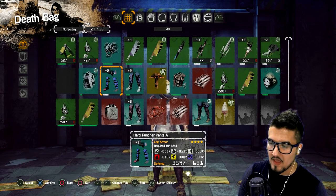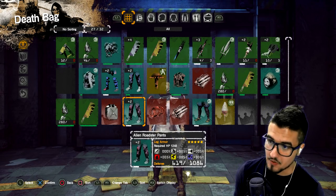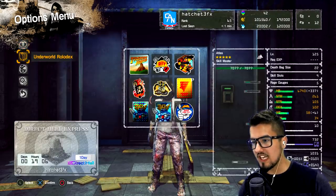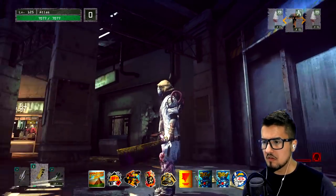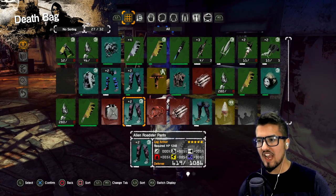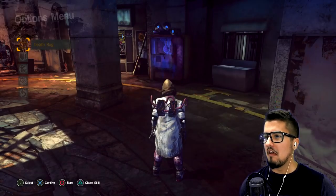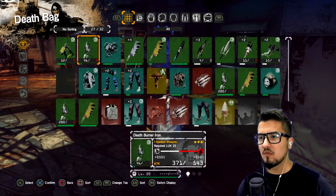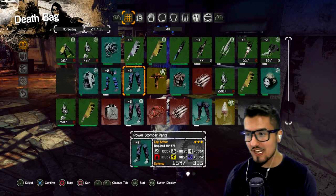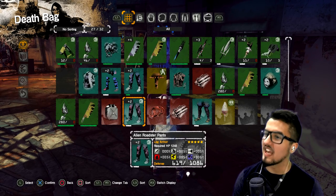Just for some comparison — this is a four-star with 600,000 resistance, and this does a thousand and it's plus two. What do these look like? These have to be Power Stomper, right? It says Roadster — yeah, Alien Roadster Pants. It doesn't tell you the evolution they are. These are the evolution of the Power Stomper pants — they just don't share name similarities in their evolution chain.